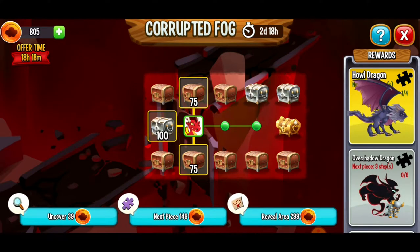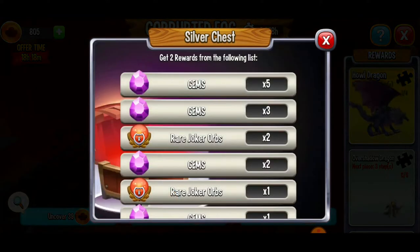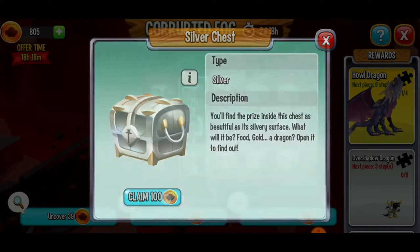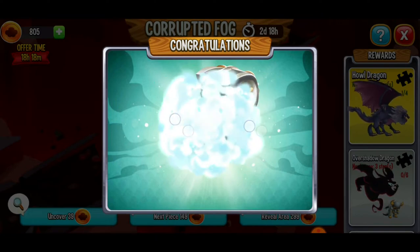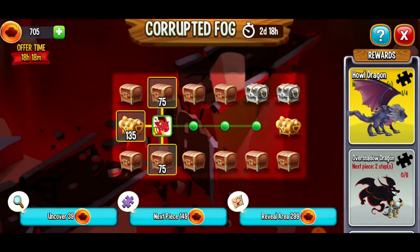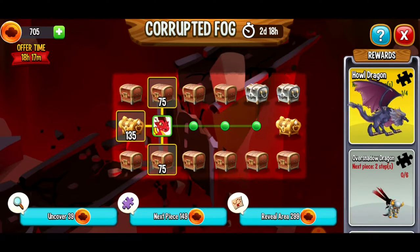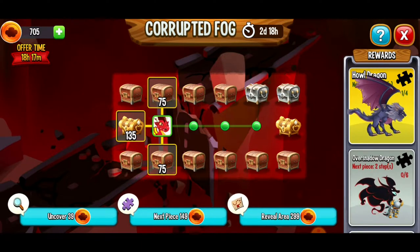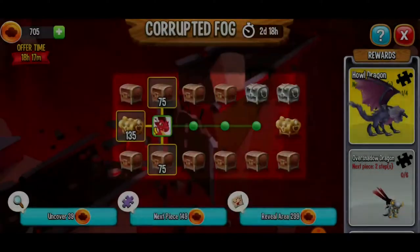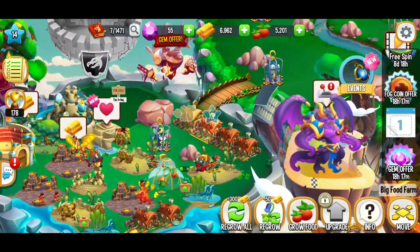I'm going to go to the left — we've got a silver chest, and you can get gems! Let's go for it — come on, big money big money — not too shabby at all, I'll take it! Now we're seven steps away from the Howl Dragon, so that means I went in the wrong direction. We should go more to the right — but the Overshadow Dragon is now two steps away, pretty interesting.